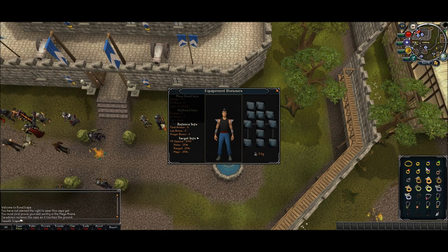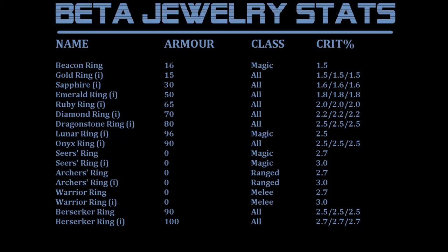Here I have an inventory full of all the jewelry. You can see I have all the rings as well as all the amulets. Most rings now have an armor bonus and pretty much all of them have a critical hit bonus. Some of these are very questionable to me, but I'll let you pause it and you guys can judge for yourself.